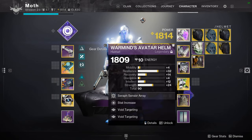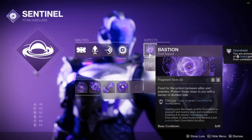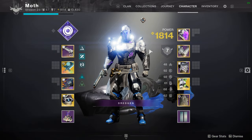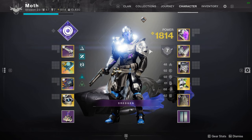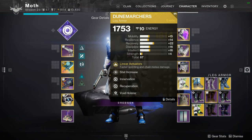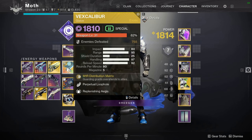In this, you're going to see me run Dune Marchers. I suspect that because Offensive Bulwark just says overshield and not void overshield, I could run One-Eyed Mask with this setup and have even more overshield. The other thing I was thinking was that instead of Dune Marchers — which was the initial thought because it kind of works with Vex Calibur just a little bit — it also works with shoulder charge very well.